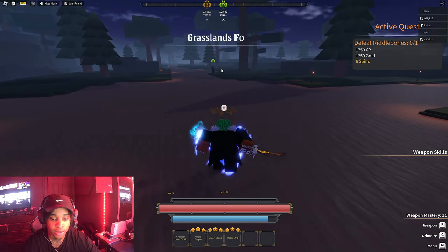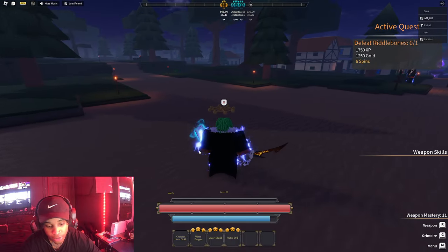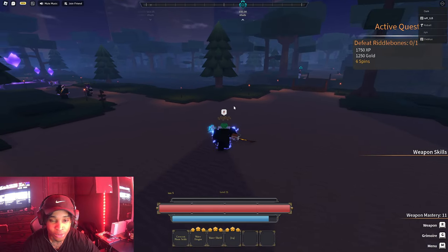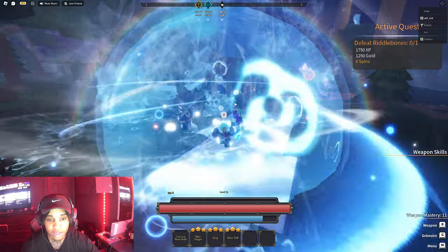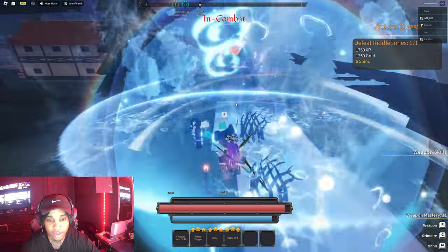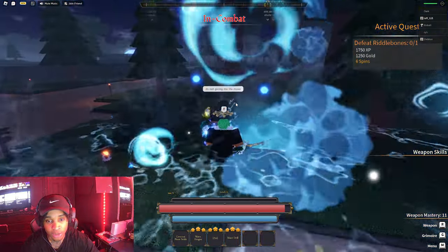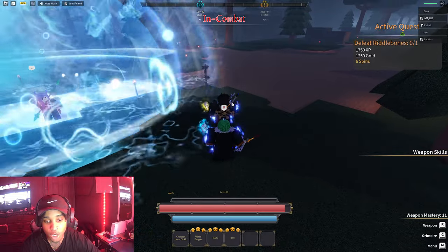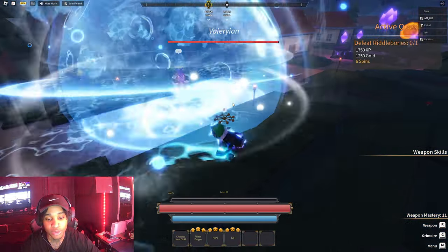Alright, second one. I'm not going to use water shield first because I feel like water shield should be the last move, but it is the second move. We're going to do water drill - I haven't even seen this myself so it's going to be new to me. I think I might have to use it on one of these guys. Actually, this is water shield - that's what it looks like. We're going to test it on some bosses. I'm going to try the drill on him. Things are still being tested - that's water drill right there. I don't know if that's how it's supposed to come out, but that's how it is.